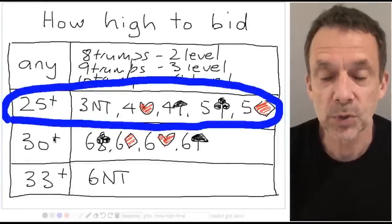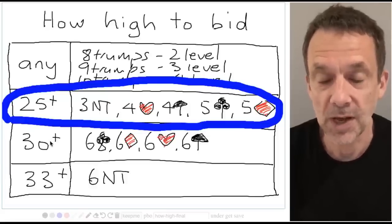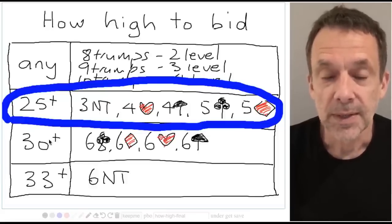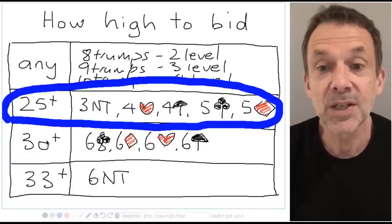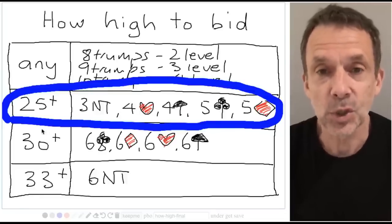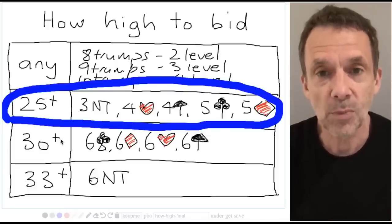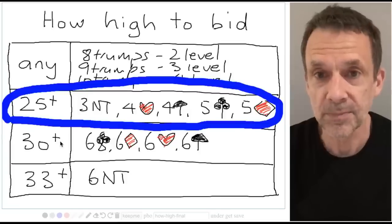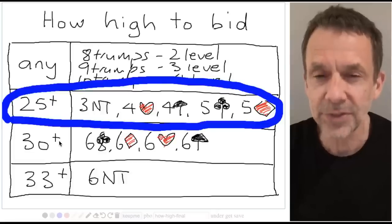With 25 or more points between you and your partner's hands, you'll want to play in a game — three no trumps, four hearts, four spades, five clubs, or five diamonds. It seems like a big choice, but you can simplify things. If you have a major fit — hearts or spades — and a fit means eight trumps between the two hands, so eight hearts or eight spades and 25 points, then you probably want to be playing in four hearts or four spades. If you don't have a major fit, then you probably want to be playing in three no trumps.